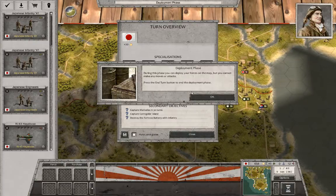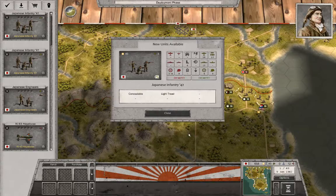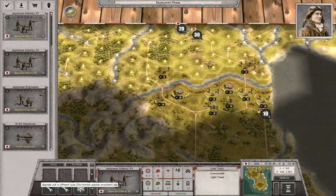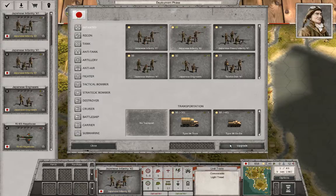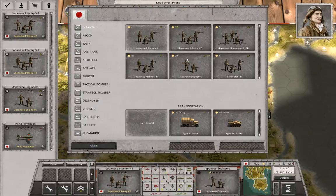Deployment phase — let's deploy all of our stuff. We have new units: Japanese infantry 42. Can we upgrade to 42? Discounted! Japanese infantry 42 — yes, that's an option. Upgrade, upgrade — and they actually become a full unit again. So that's nice. Let's do that with all of them.